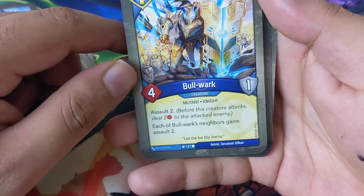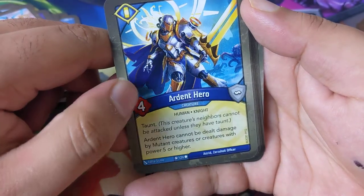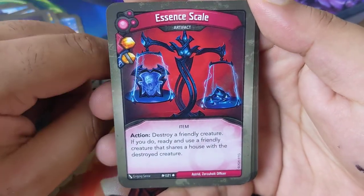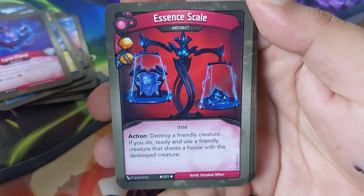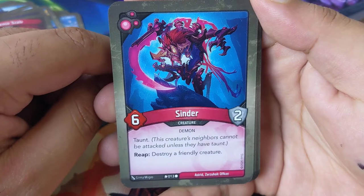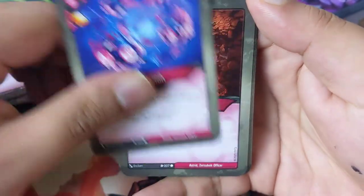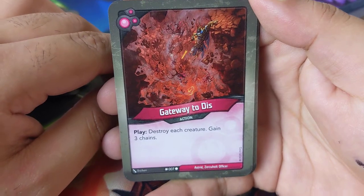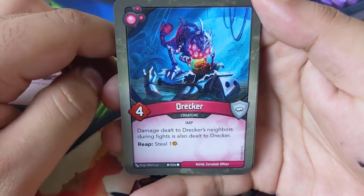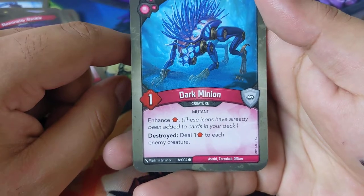Burning Glade — play: stun an enemy creature, or stun each enemy mutant creature. Bulwark — very cool looking mutant — assault two; each of Bulwark's neighbors gains assault two. Art and Hero cannot be dealt damage but feature creatures with power five or higher. Like a Friend: destroyed, steal one. It's got skirmish and essence scale. Double thingy: destroy a friendly creature; if you do, ready and use a friendly creature that shares a house with the destroyed creature. Cinder — reap: destroy a friendly creature. Implosion: destroy a friendly creature and an enemy creature.